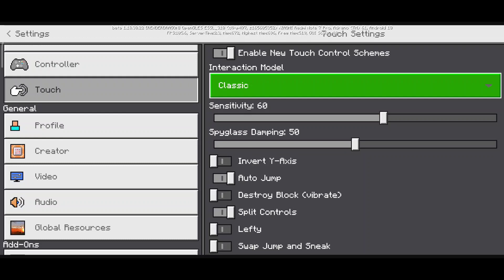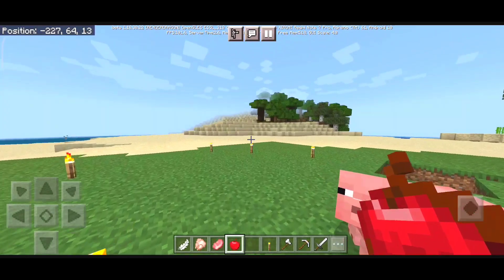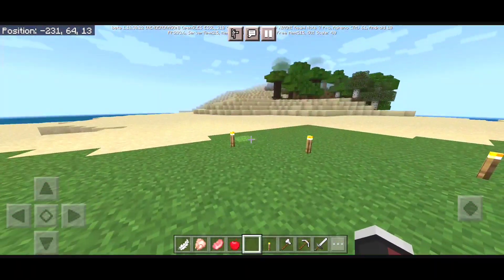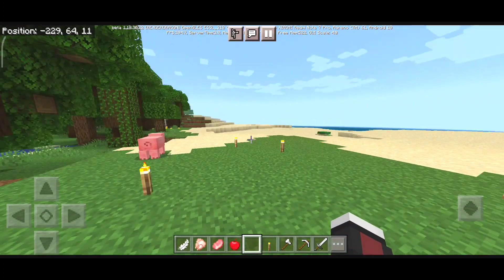For the third option we have classic buttons — I think you can already guess what it is. These are the old OG buttons that we always used to use. You can use these if you really want, but I think the new buttons are really cool.